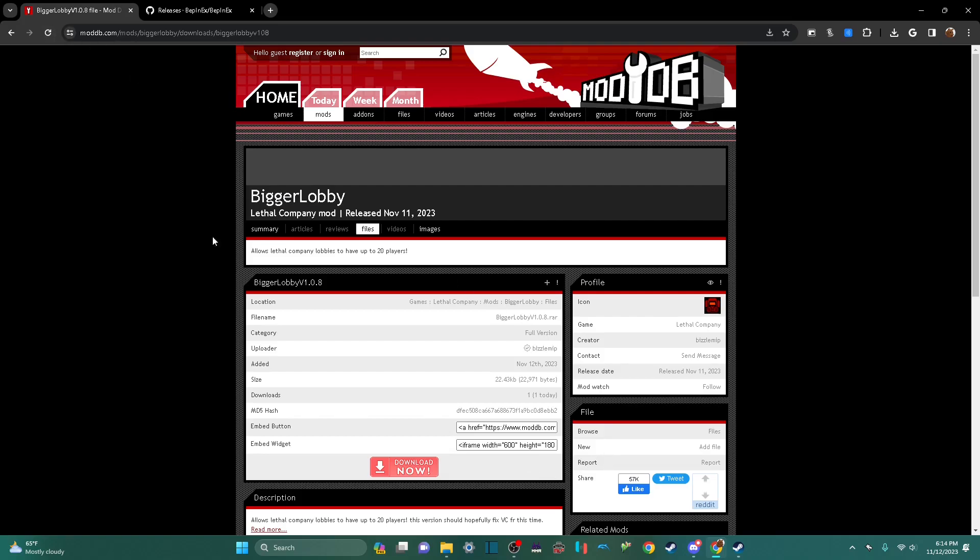What you want to do is download this — the link is in the description — from modddb.com. It'll show up here when it's done.